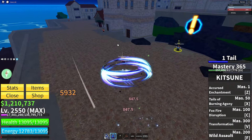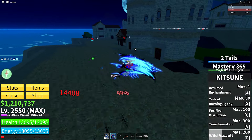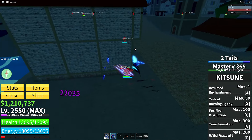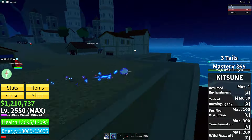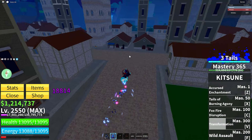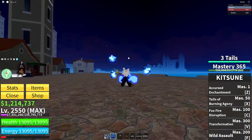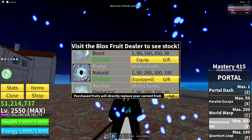Lastly for mobility we have the kitsune fruit, just because of how fast it is. You start with one tail and it's not the fastest, but once you get a little damage going you get two tails and start moving faster. At three tails you're way faster, and if you transform you get even more mobility.